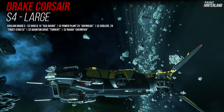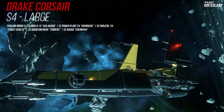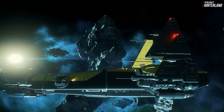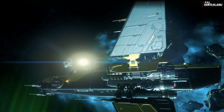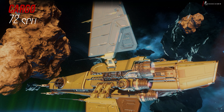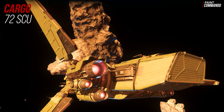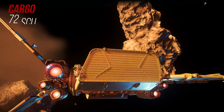Like its size 4 rivals, the Corsair also uses a size 3 shield generator and otherwise size 2 components. These are installed in civilian versions, although we recommend upgrading the quantum drive, power plants and shield to military versions first. With 72 SCU cargo capacity, the Corsair offers more than the 400i but slightly less than the Constellation.